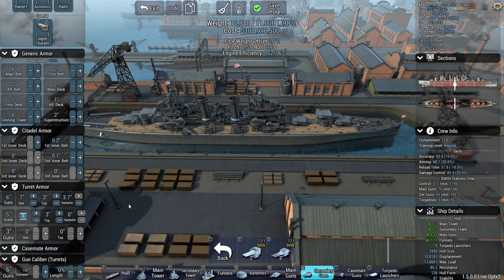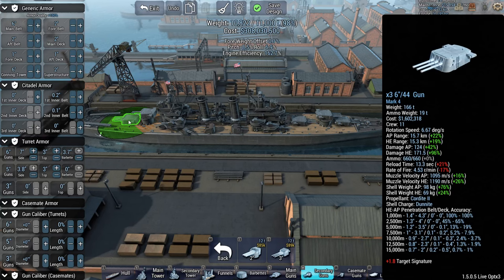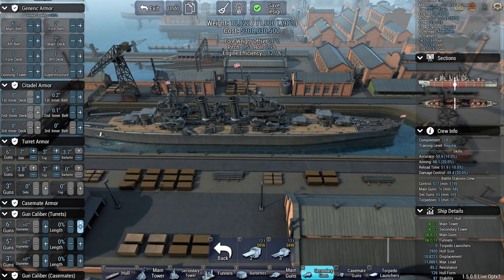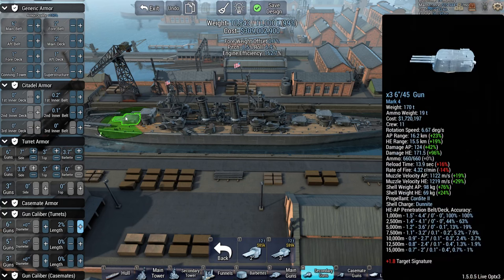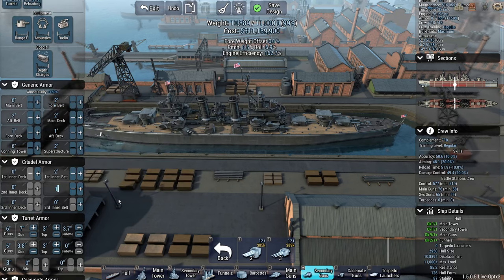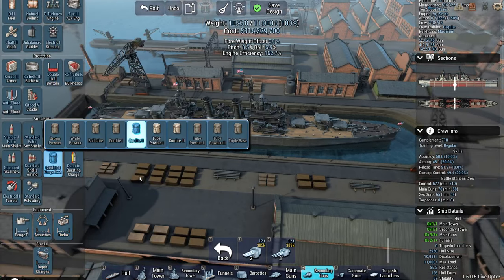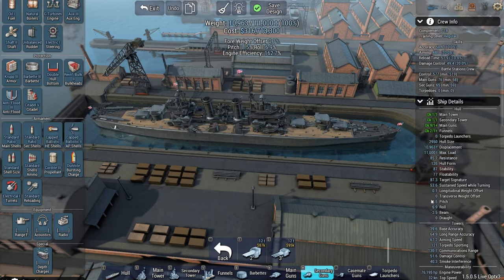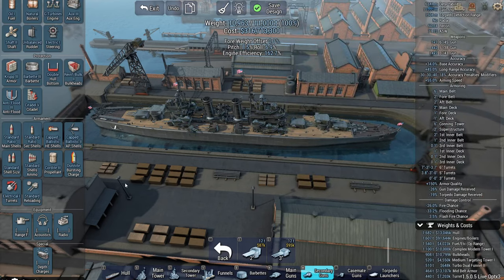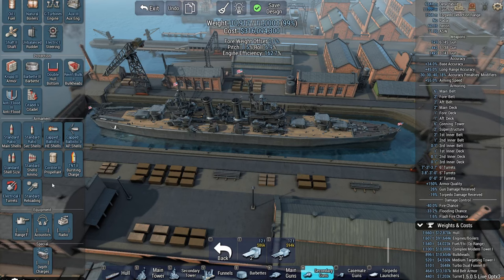You can actually do decent armor on the five-inch guns now — halfway decent. 44 caliber length, Mark 4 guns — let's make them 45s. Doesn't really make a huge difference but it's a nicer number. There we go — there's some token armor. What kind of flash fire chance are we looking at — 3.5? Let's go TNT 2, drop it down to 1.6 — that's pretty good.